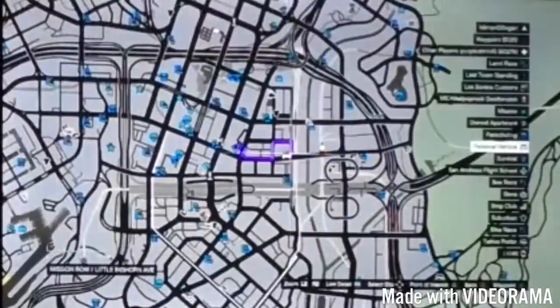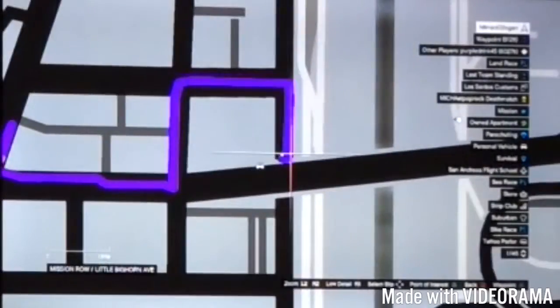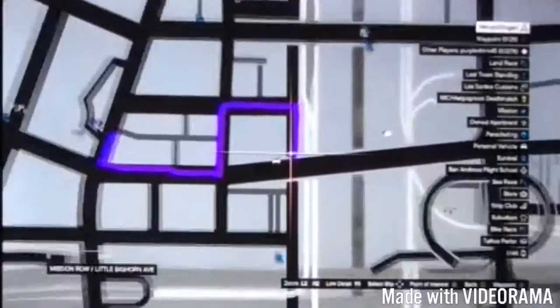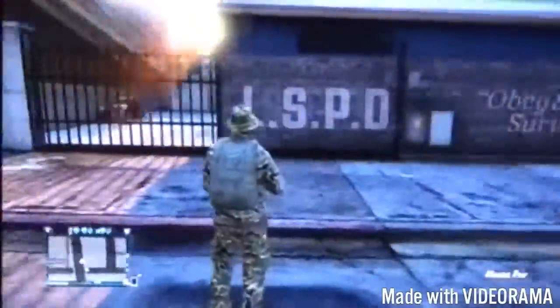Alright guys, so the first thing you want to do is make sure you come over to this location — yeah, come to this location, which is basically the police station. And once you do that, you want to come over to the back gates. You want to park any car, or your personal car, right here.